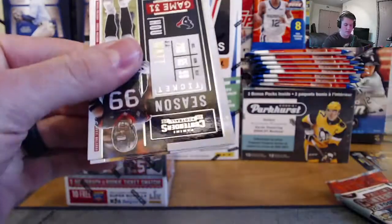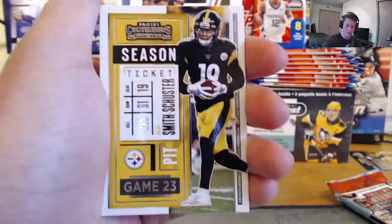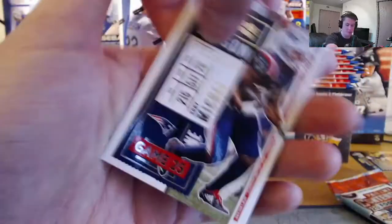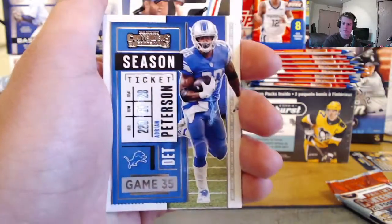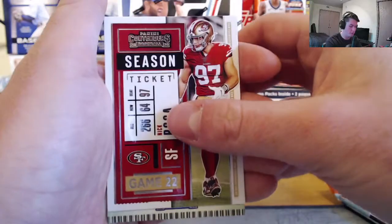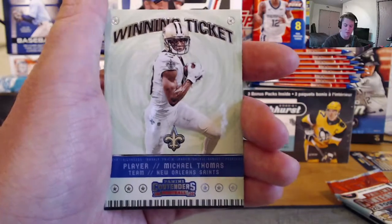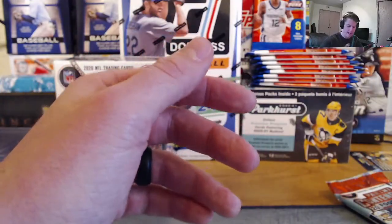Two more packs left, then our thick hit pack. We got JuJu, Sony Michel, Gardner Minshew, Adrian Peterson, Aaron Jones, Nick Bosa, and then a Michael Thomas Winning Ticket insert. I love the look of that insert too. So about one insert per pack is what you can expect.